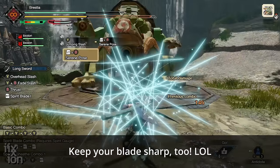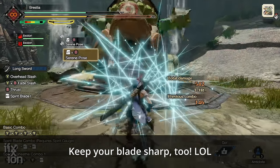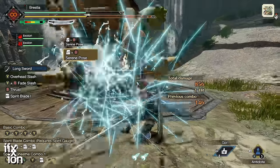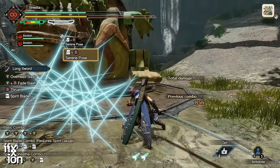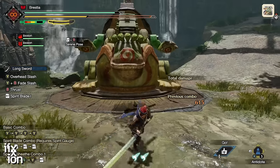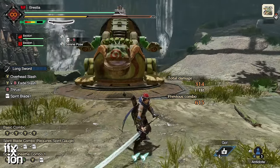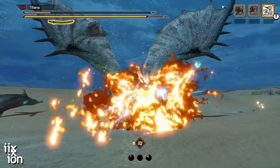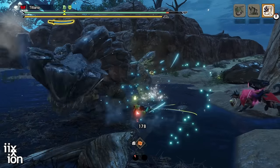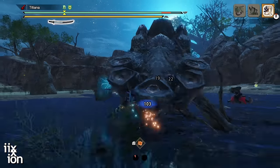Serene Pose is triggered when an attack hits your character — not when it hits the wire bug mesh around your character — so you've got to be careful with your positioning. The nice thing is it doesn't matter which direction the attack comes from; it will still trigger the counter. Not only is this a great big-damage move, but it can also save you when an attack is coming in faster than you can react.